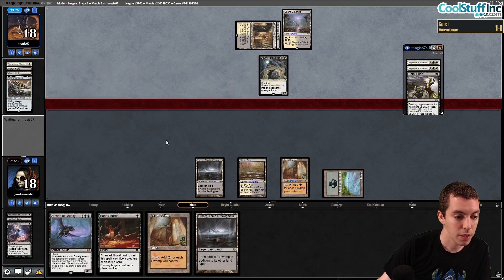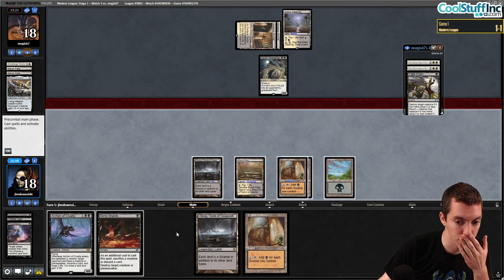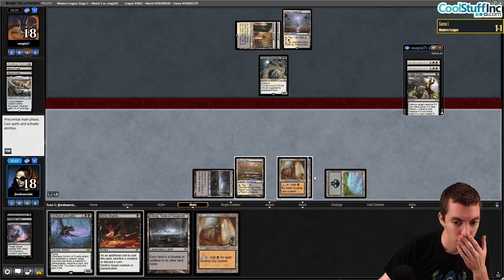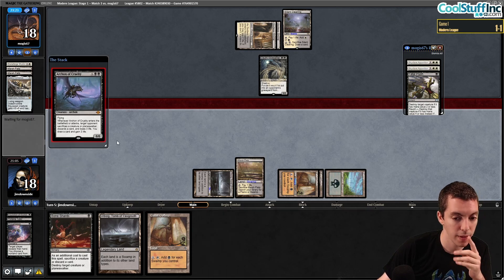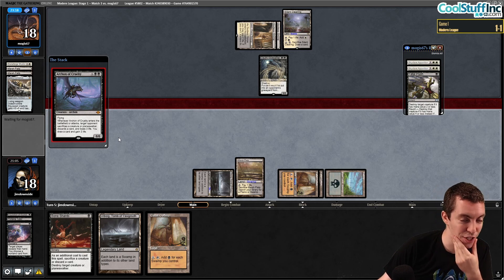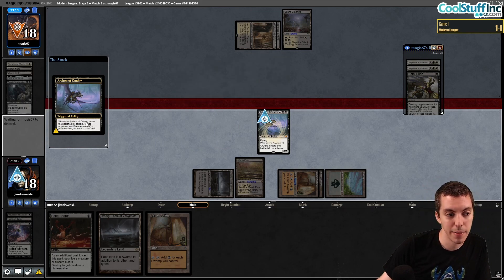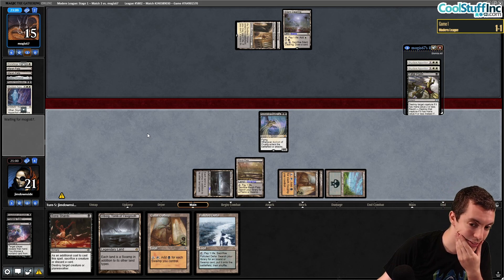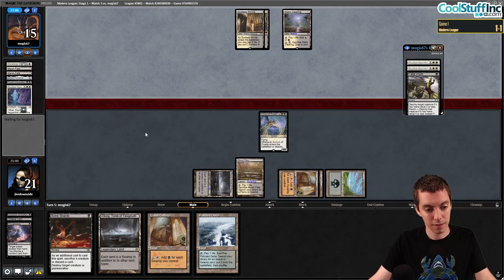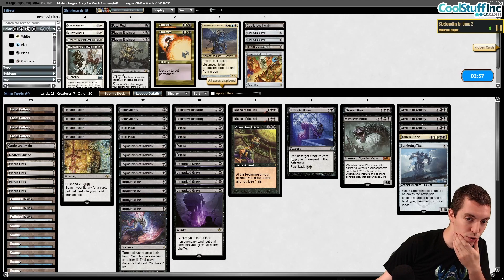They have Dauthi Voidwalker — main deck graveyard hate. But we're just playing Plan B here. Another land — we have eight mana, which is perfect. Coffers math with double Coffers is perfect. I can even kill the Voidwalker if I want to, but we obviously need to hard-cast Archon of Cruelty. Tron plan B in action — they discard, we draw, Voidwalker dies. They have Skyclave, Skyclave, Fatal Push — typical BW problems drawing the wrong cards.